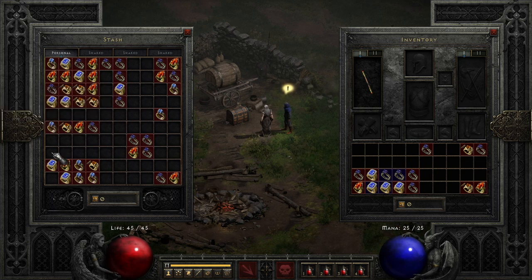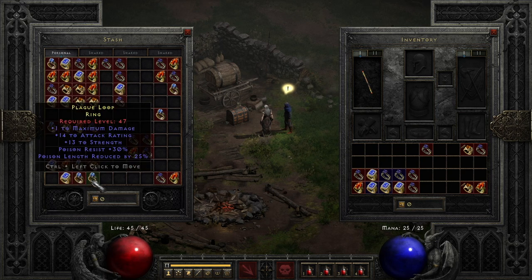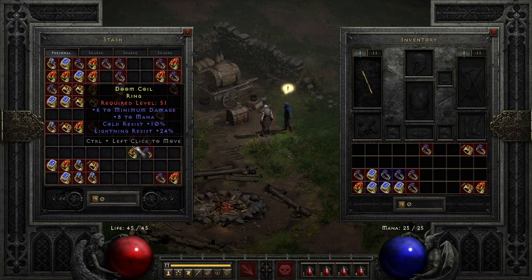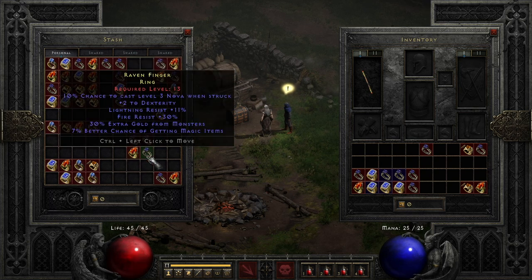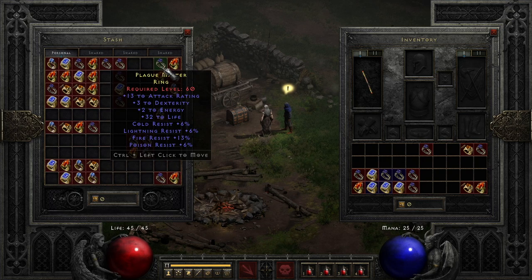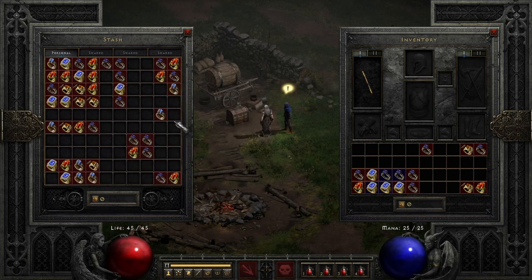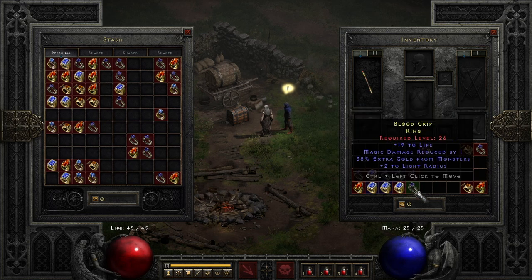The next section has 30% single resistance rings — I unfortunately only got one 30% fire res ring, but for the other three elements I got at least two each. Good for those needing a little boost while farming for something better. The dual res rings section — none are amazing, but the one with lightning, fire, gold find, and magic find would be great early on and can be used as low as level 13. Moving up is the only tri-res ring I was able to gamble, followed by the quad-res rings — nothing amazing but the potential is there.